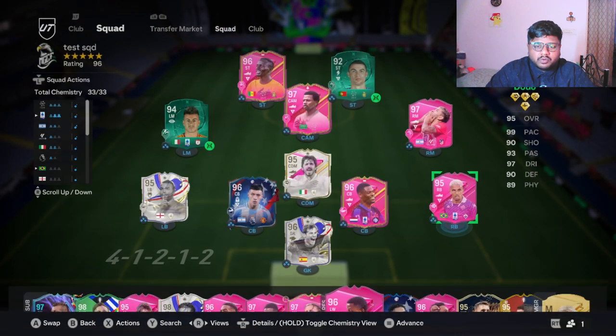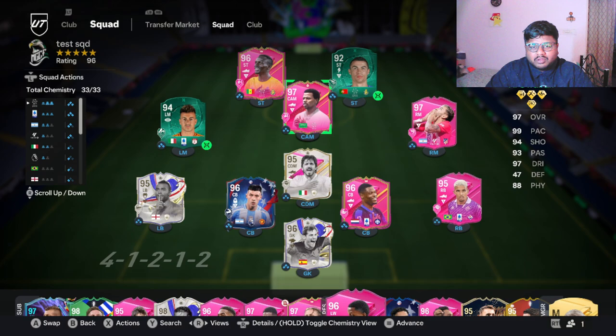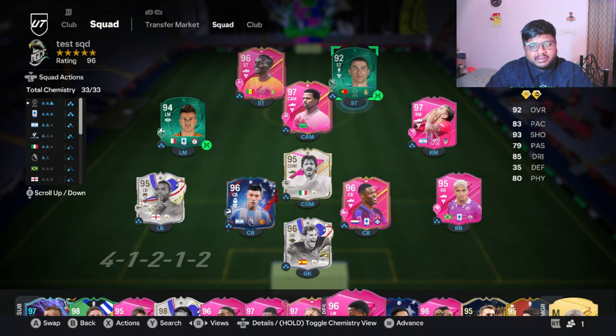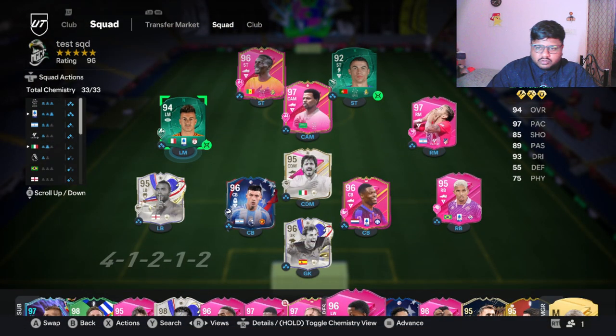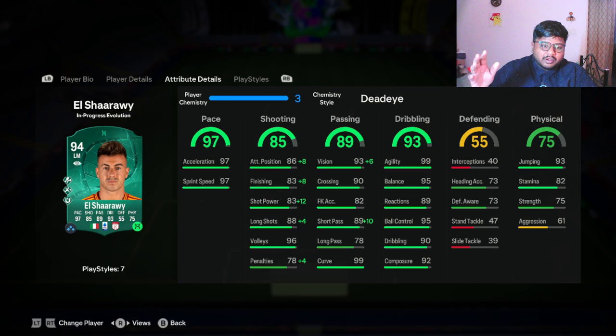I'll show you the team I'm using. The reason CR7 is being upgraded very religiously is because I tried opening so many packs and couldn't pack him, so I just started doing the upgrade manually. For those who've been following the channel for a long time — we took Elchar from a 78-rated silver card to a 94-rated card. He's currently in the Footies evo upgrade which will send him to 95, and then the premium evo upgrade will boost his stats further. I'll keep you guys updated.